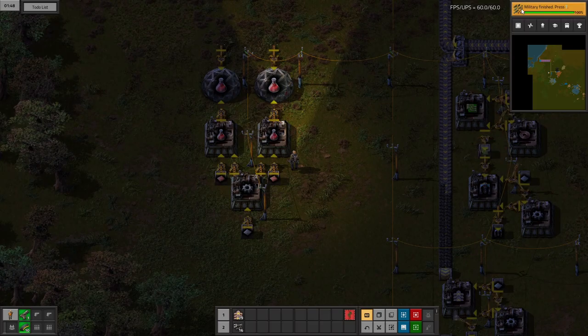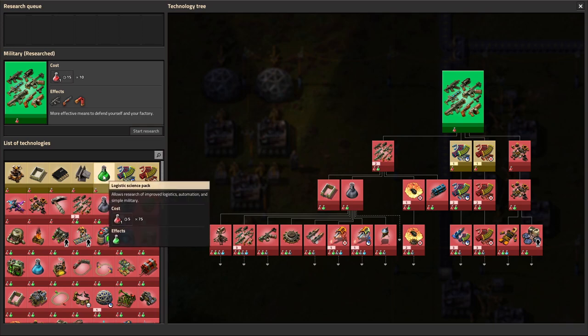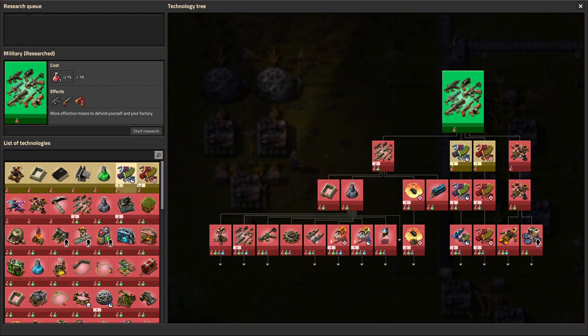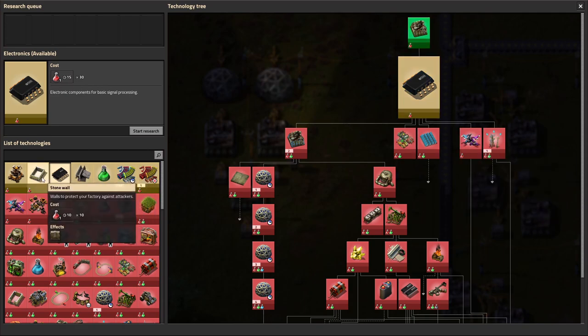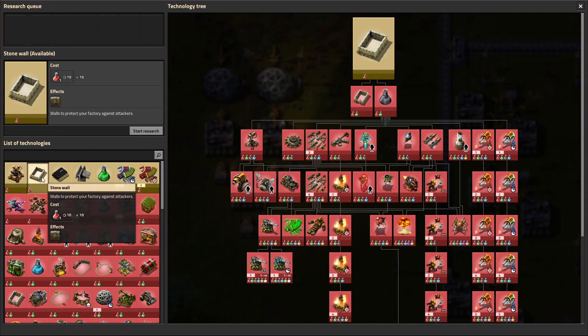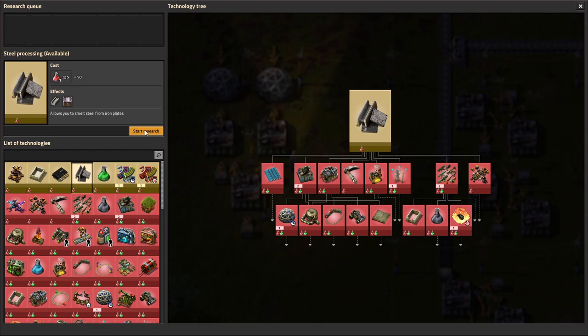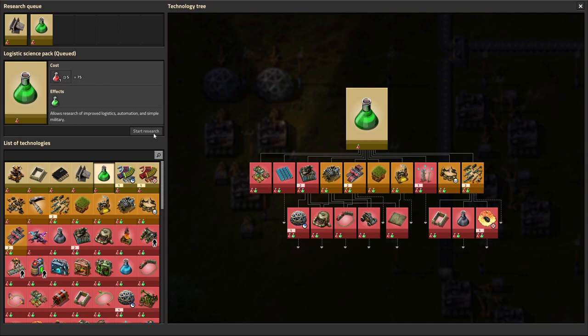It stopped because we don't have any research going. Let's queue up some steel processing and then logistics — the green science. That'll open up some windows. We can use some steel and some projectile damage research. Since we do have a larger starting size we can get by without it, but electronics is a good way to start since we'll need fast inserters soon. Stone walls will come with defenses. I'll queue up steel processing and then logistics green science.